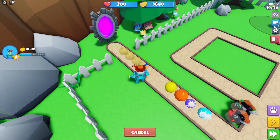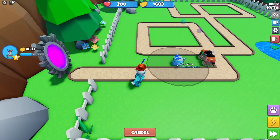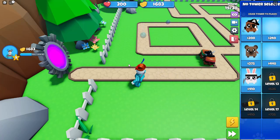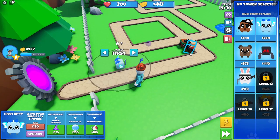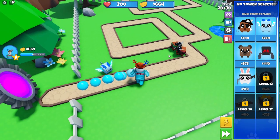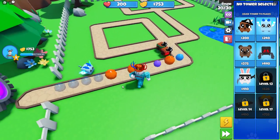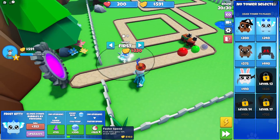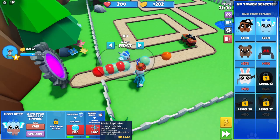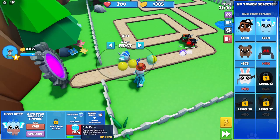I might turn auto start on. We're going to get frost kitty started. I think if you place a freeze tower it freezes balloons — but the other guys might not be able to pop frozen ones, because bullets aren't strong enough. So we're going to go bottom path on frost kitty. I'll look at sub zero because that one's more expensive and sounds pretty good.